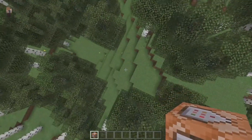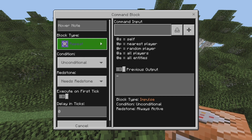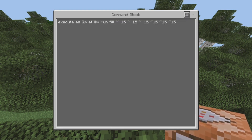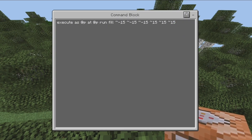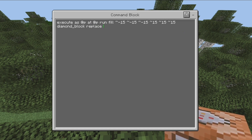So let's say I want to replace all of this grass for diamond blocks. I would go to the command block, change it to repeat, and type in: execute as @p at @p run fill, then tilde minus 15 tilde minus 15 tilde minus 15, and then tilde 15 tilde 15 tilde 15. The command is on screen now so it shouldn't be too hard to understand. After that you want to type in the block you want to replace with — so I'd type in diamond_block — then the word replace, and then grass, because that is what I want to replace.